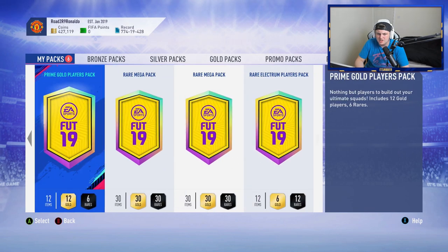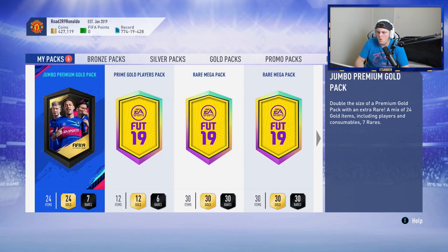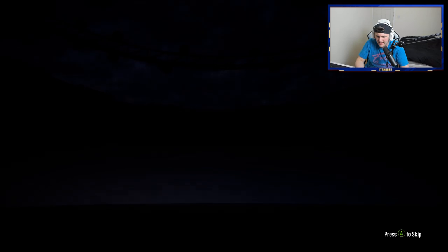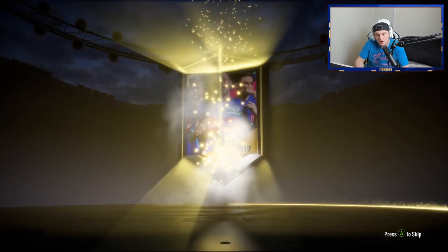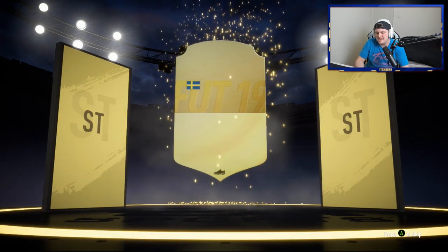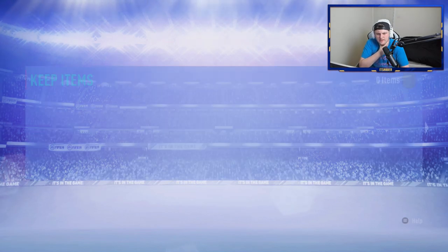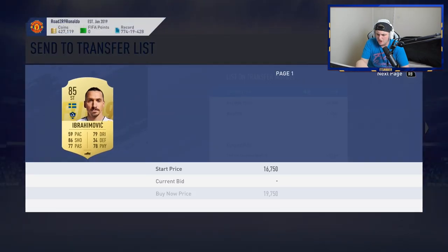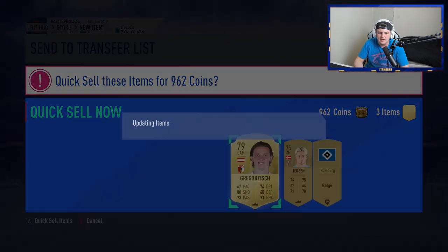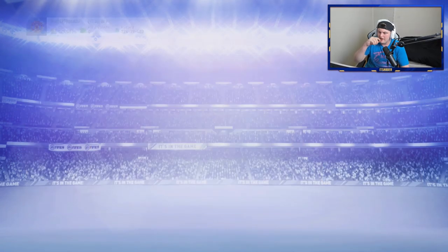We've got two rare elections, two rare mega packs, a prime gold players pack, and a jumbo premium gold player pack - that's just a 15k pack. Opening that now - absolutely nothing in terms of walkouts. We got a board though - Zlatan at 85 rated, that's not bad. He might be going for around 15,000 coins. Charlie's saving up for Sterling so any coinage helps.